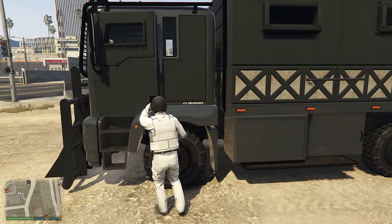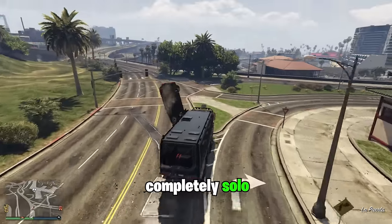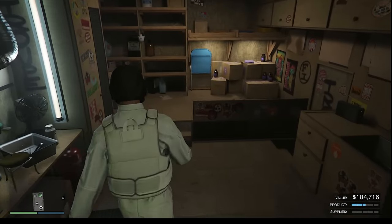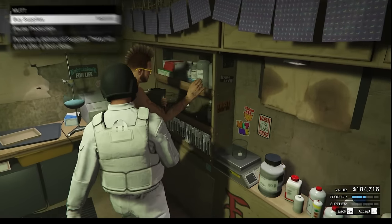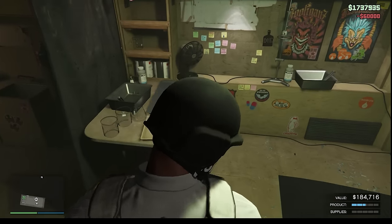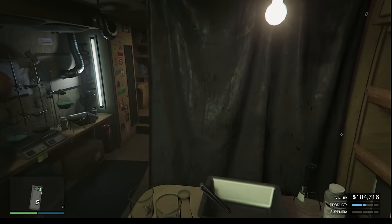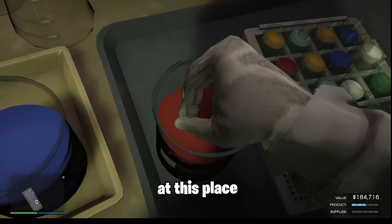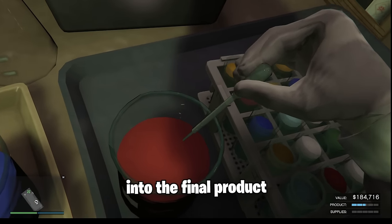The main reason why the asset lab is one of the best ways to earn money is because you can do it completely solo no matter the circumstances. The way the asset lab works is very simple — you resupply the business which will then turn the supplies automatically into product. There's even a special feature inside your asset lab where you can speed up the entire production by pressing one button, which transfers a portion of your supplies into the final product much faster.